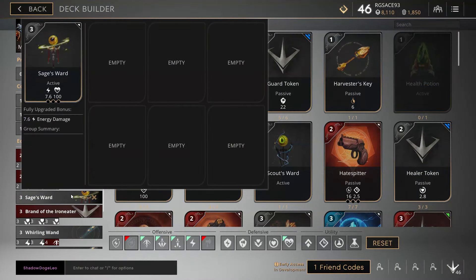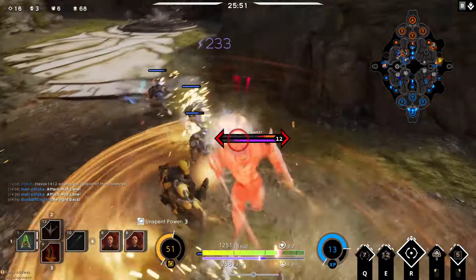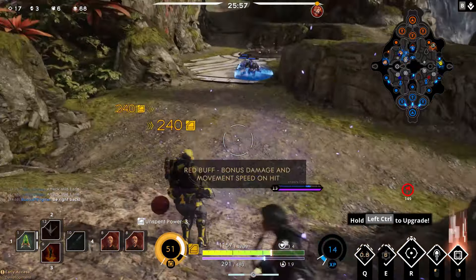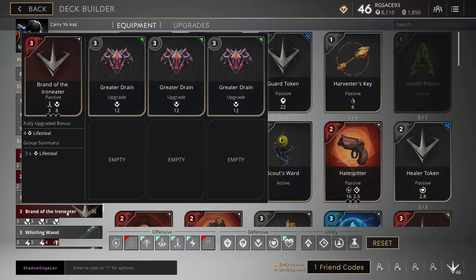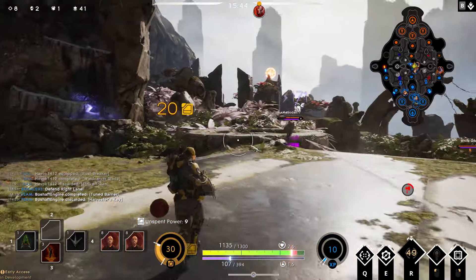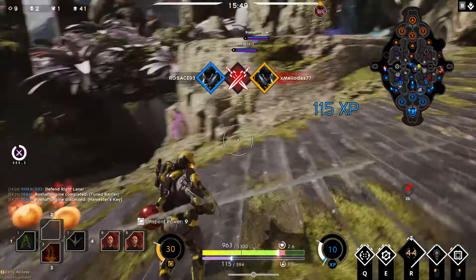We then have our sage's ward. I don't really like to keep wards late game, especially in solo queue, so I take them and then just discard them when I need the slot. The thinking is simple: I'm trying to carry in solo queue, so I should maximise my damage output. We then have our brand of the iron eater with 3 greater drains, because lifesteal will almost certainly help you stay alive and you can rely less on teammates. You could use vital tap if you don't have brand of the iron eater, but I like brand of the iron eater because of that 3% crit chance — when you do hit it, it catches the enemy by surprise.